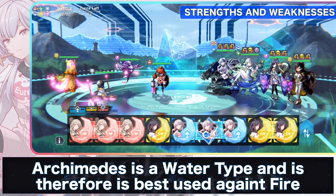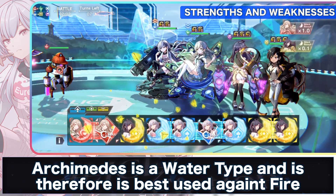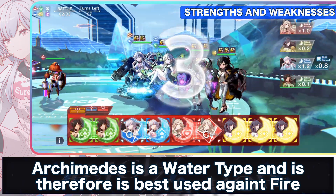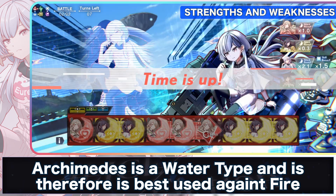Archimedes is best used against foes that are of the fire element, as Archimedes is a water-based character. She is very useful when there are more fire-based enemies on the field, as she can target up to two enemies at once with her crash kill. Activating her first skill will also boost this damage even further.